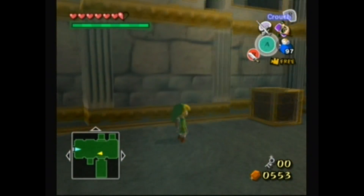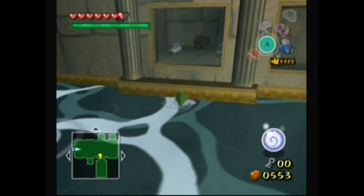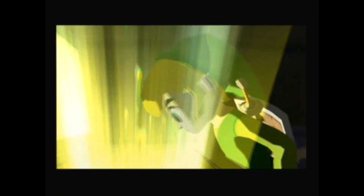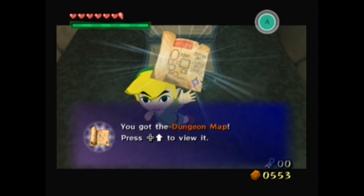I think that's the item we're looking for — there's nothing else in here other than one chest. And this is actually an optional room. You don't have to get this. I would recommend it though, because it holds the map.